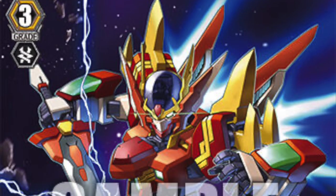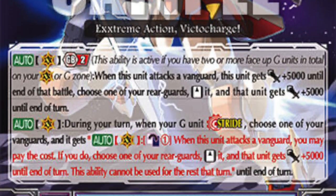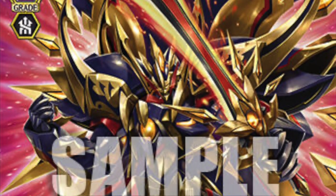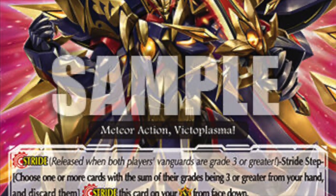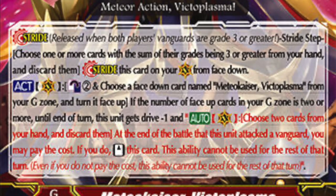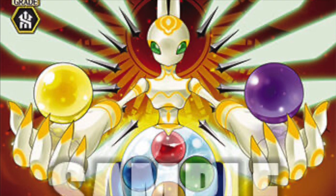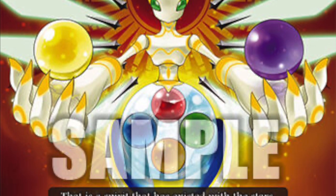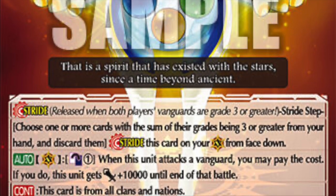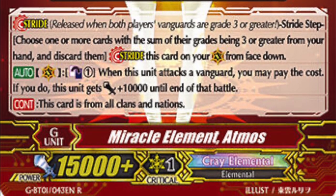Last but not least, we have Nova Grapplers receiving their fan favorite Extreme Battler archetype, led by Victor alongside their initial stride support, Meteo Kaiser Victoplasma. What they do is simple — exactly what you expect from Nova Grapplers: re-standing rearguards and re-standing vanguards. And lastly, we have Crate Elementals, with its one soul representative this set in Miracle Element Atmos. Printed as a promo time and time again, this unit lets you Soulblast 1 for 10k. It's all we got for all the other clans for now, so a lot of people just had to play them.